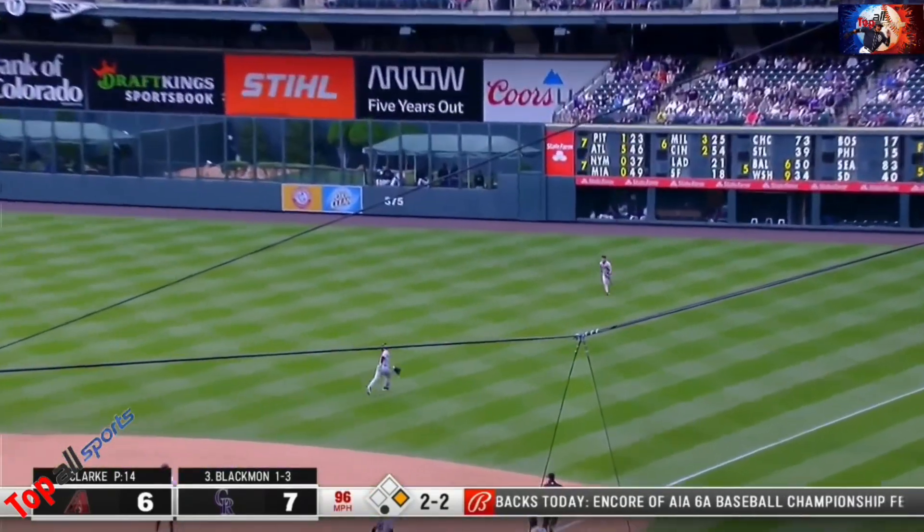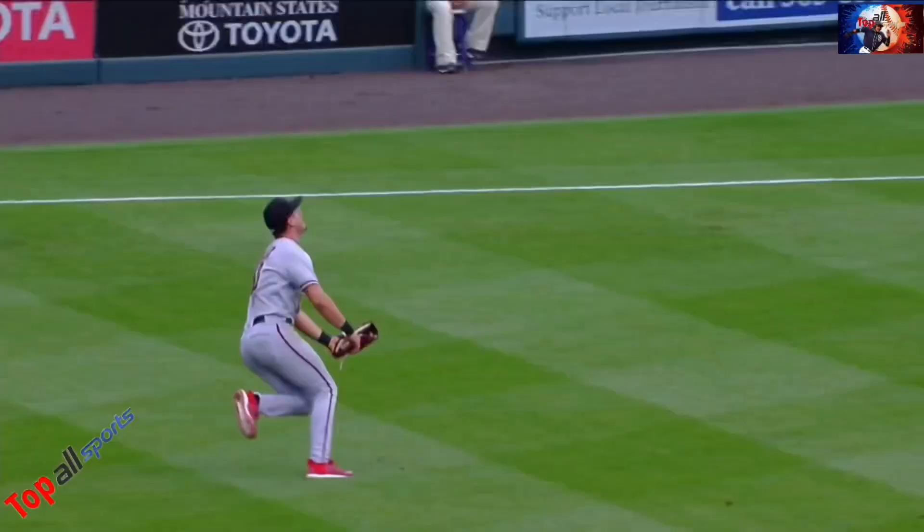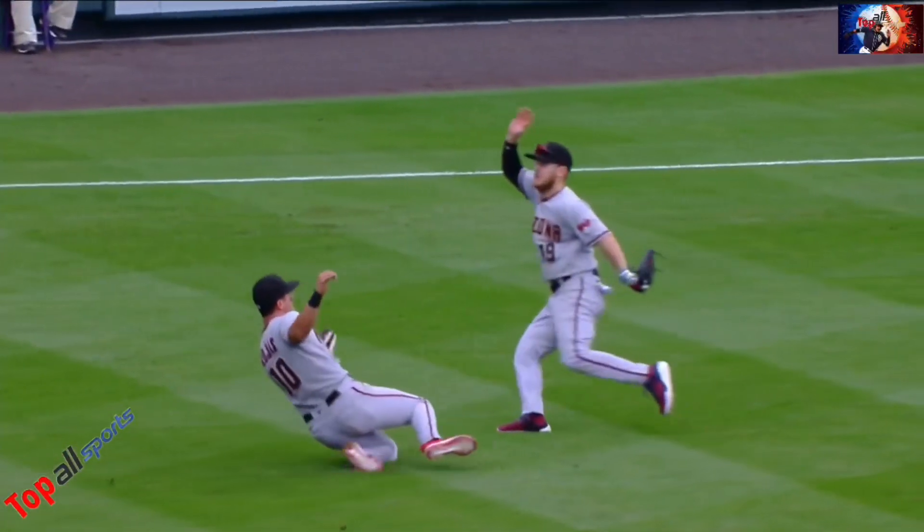Blackman sends a fastball out to short right. Rojas and Van Meter — look out, Josh has got it. A sliding grab by Josh Rojas.